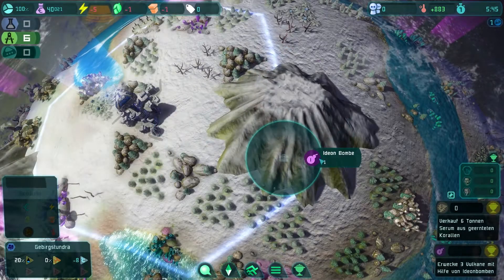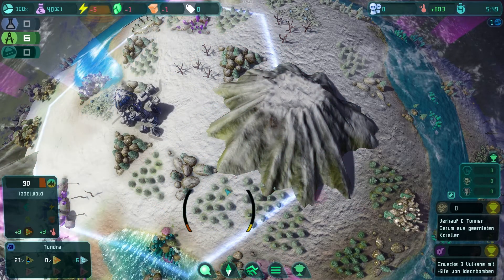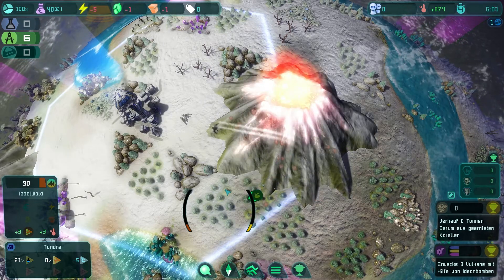You can experience these phenomena on our new ice planet that I am currently working on. Here you can wake up sleeping volcanoes with Edeon bombs to raise the local temperature.